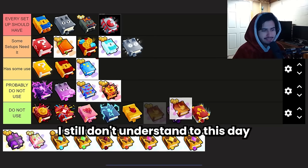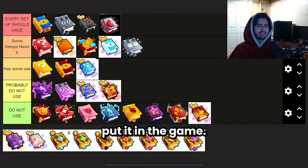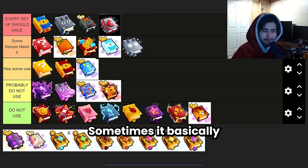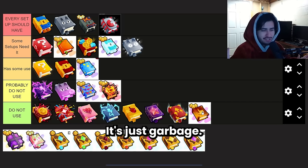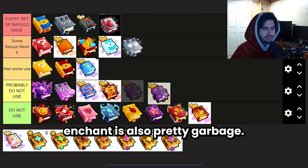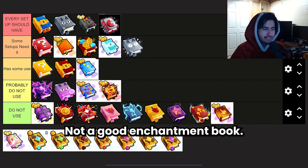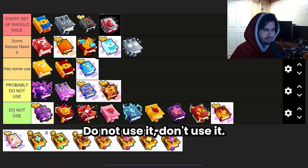I still don't understand what the Large Tap Book is used for or why Big Games put it in the game. It basically just gives you a bigger click radius to hit multiple breakables at once when tapping. It's just garbage — don't use it. The Magic Orb Enchant is also pretty garbage. I see some people still using it for some reason, but it's not a good enchantment book. It also costs a lot of magic shards to craft, which makes it even worse. Do not use it.